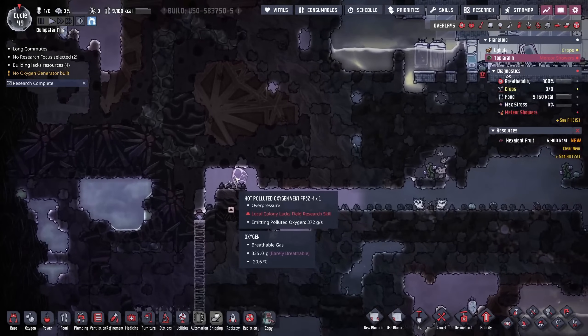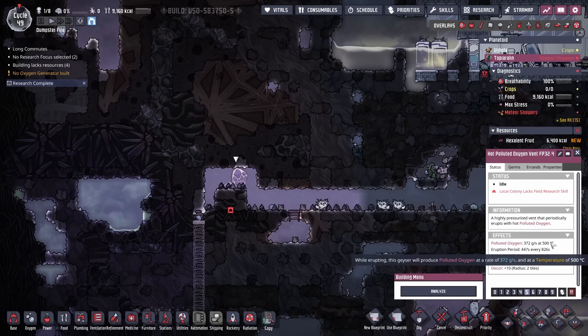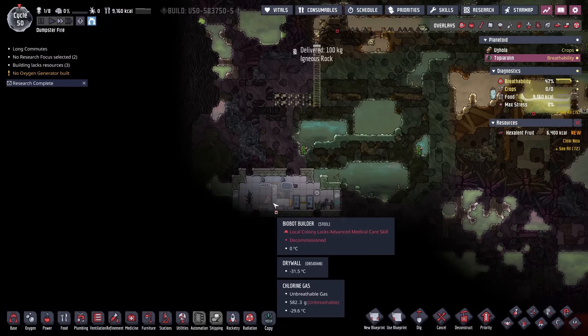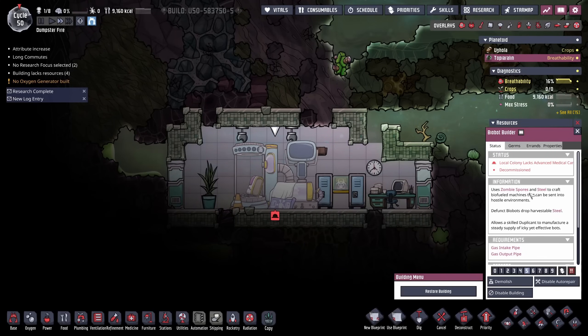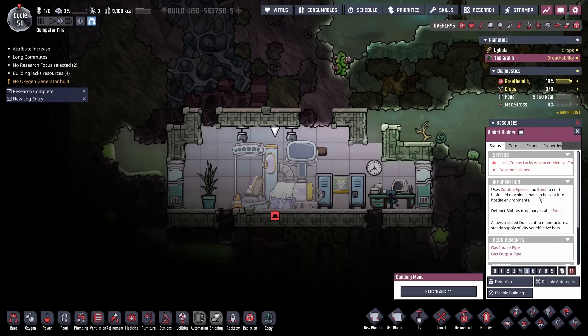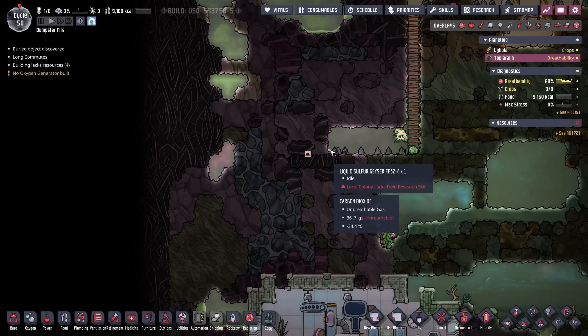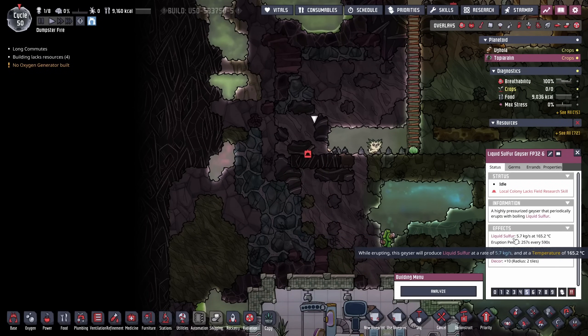Gave Up found one hot polluted oxygen vent over here — not very helpful until we get to the technology where we can cool 500°C polluted oxygen and then perhaps clean it. But that'll take more sand. We found the biobot builder — when we start getting some zombie spores and steel, we can make some biobots. I'm looking forward to playing around with this. I was really hoping for more water. Unfortunately, it is a liquid sulfur geyser, which does give us some opportunities with some other crops.